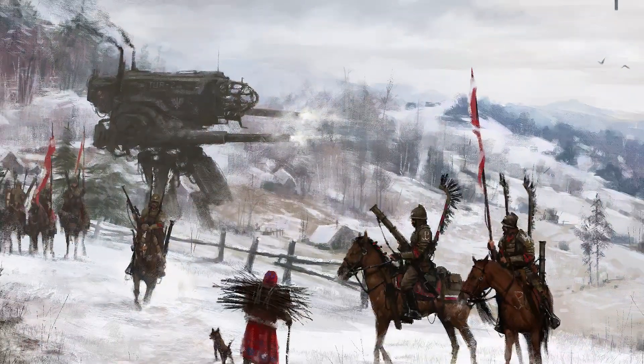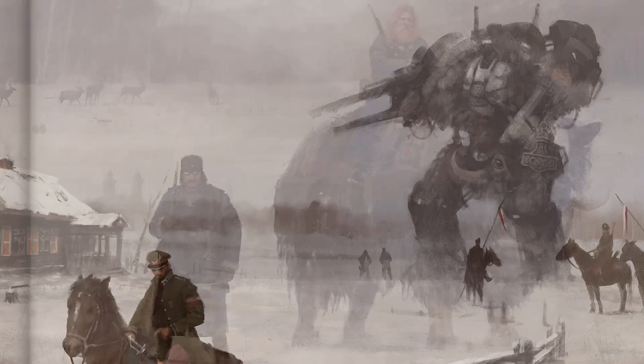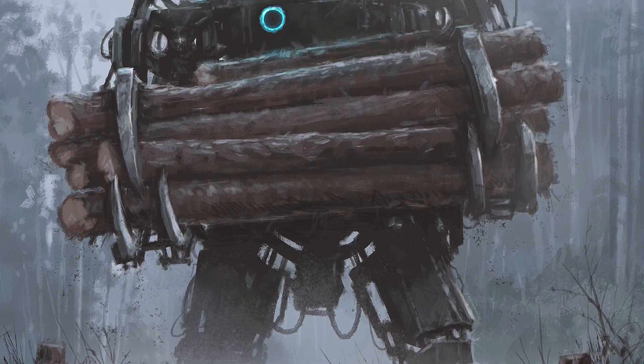A really good example of this style of design would be the epic Scythe by Stonemaier Games. Jamie Stegmaier was inspired by the fantastic artwork of Jacob Rozalski. His incredible, evocative images of an alternate 1920s steampunk Europe are exactly the sort of thing any game designer would love to build a game around.